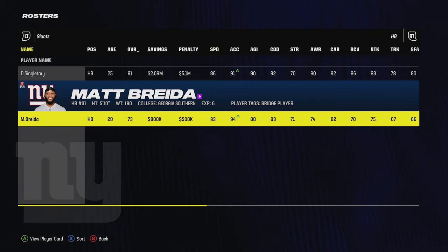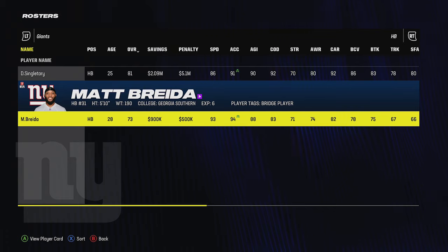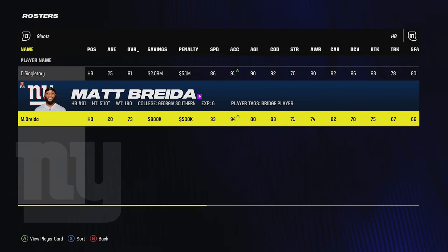Matt Breida is a different story — 93 speed, 28 years old, he's a good trade candidate. Someone in the franchise might give me a third or fourth round pick for a 93 speed, 94 acceleration running back. When you're making cuts, don't just cut people based on whether you'll use them — assess their trade value too.